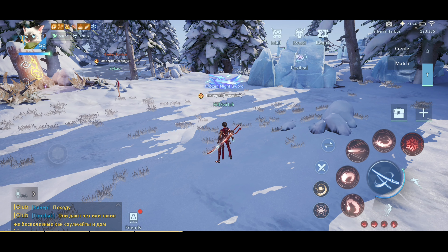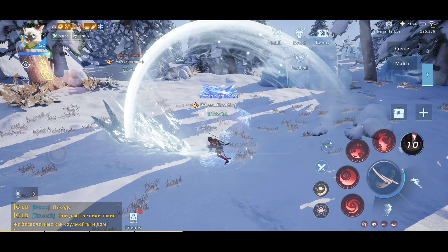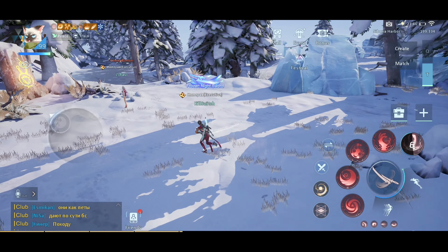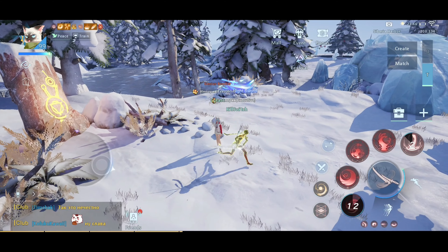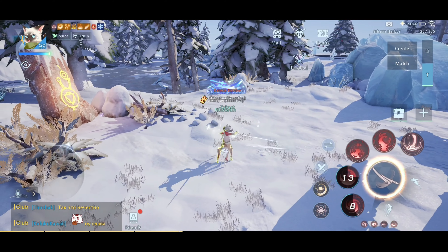If you have successfully stunned them using Counter Wave, you can go to your Odachi form, because in Odachi form it is very hard to hit the enemy if they always run away — there is no charge attack in Odachi form.